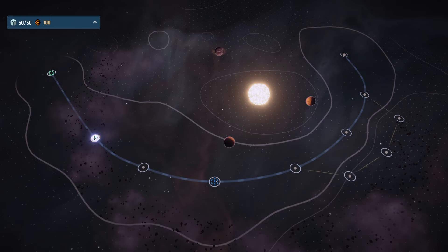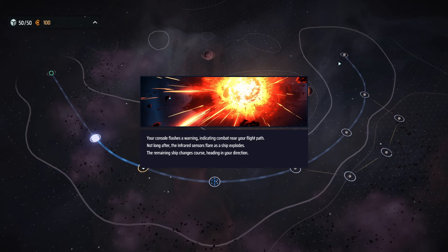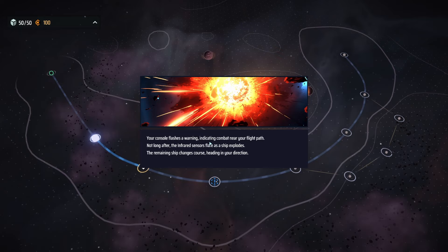Remember how I said this is like FTL? It goes from node to node — there's no turning back, you can only move forward. With the exception of yellow lines, which let you go back and forth along them. The console flashes a warning indicating combat near the flight path. Shortly after, a ship explodes, and the remaining ship changes course heading in our direction.